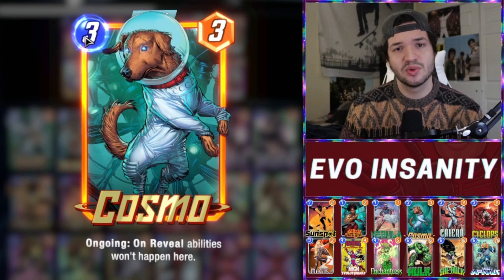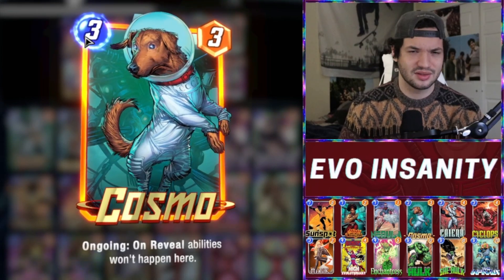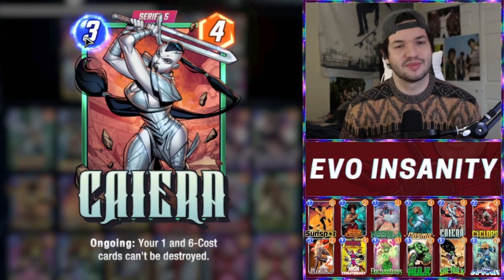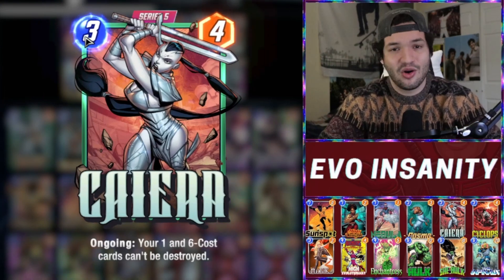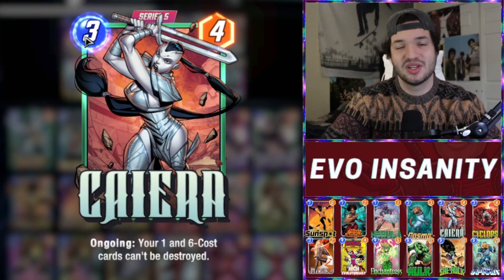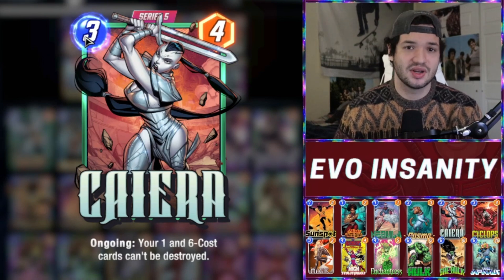Misty Knight, as we talked about — Magic. Cosmo, a little bit of tech. Stop those on-reveal effects. No Blobs, no Thanoses, all those Stones — no more, get it out of here. Chayera — she is so, so strong. Dare I call her the queen of tech? She protects all your one and six cost cards. So your Nebula, your Sunspot, your Misty, She-Hulk, Infant, and Hulk are all protected.